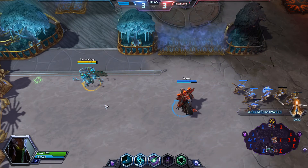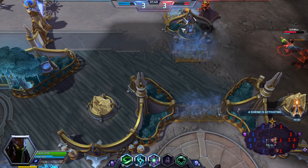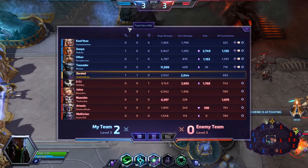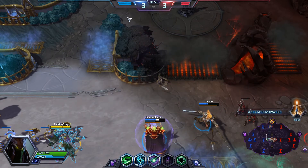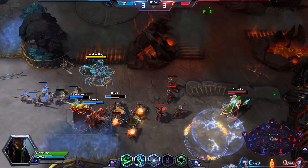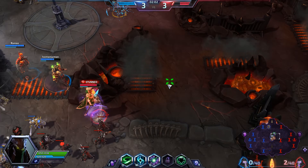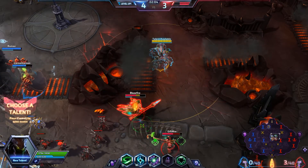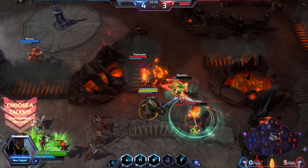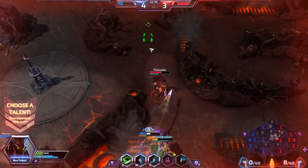We'll get out of the way of the towers there, mount up, and go and help out our Lili. So far we're doing pretty well and we've got two kills on the enemy team already, but they're fighting too close to do any damage.